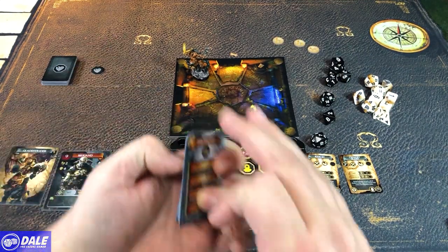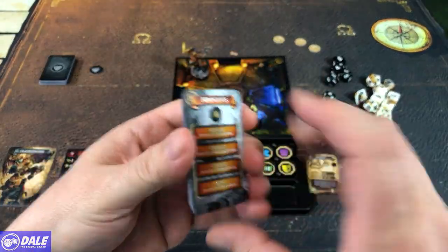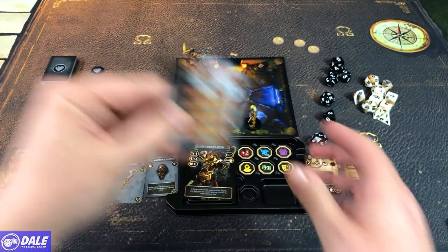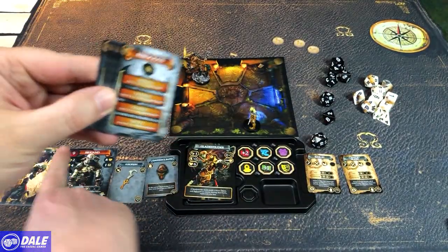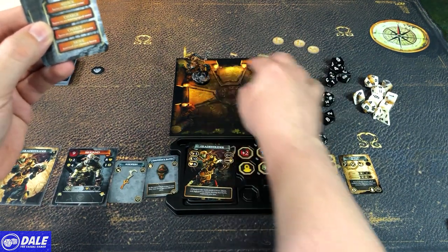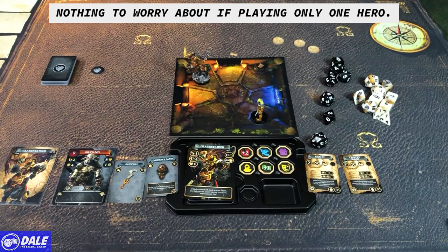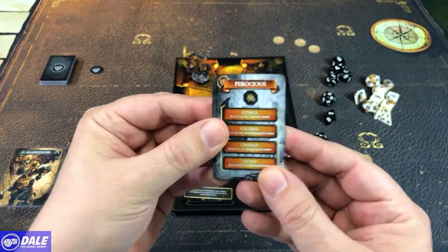We'll grab our behavior cards and look for the symbol on the enemy card. He is ferocious. Whenever it's his turn in the order, he's going to start at the top of the behavior card and work his way down, stopping on the first thing that applies — indicated by brackets. First, he wants to attack a hero in the same zone. If we're off in another spot, he's going to charge up to his movement value of two, targeting a hero in an unengaged zone first, then a hero in an engaged zone. His last option is just to move towards the closest hero.